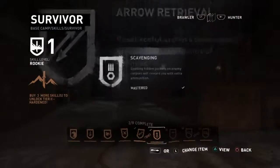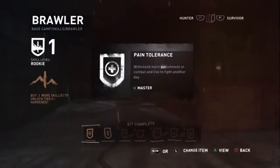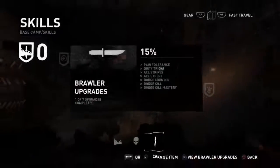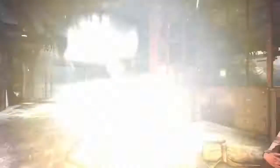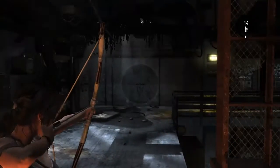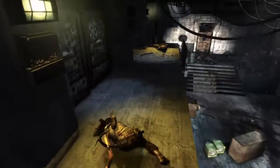The next two upgrades I'll pick up are Pain Tolerance from the Brawler category, and the Faster Firing Rate upgrade for the bow. Pain Tolerance makes me tankier, which means I can absorb more damage without dying, while the Faster Firing Rate upgrade gives me a little bit more DPS, and it also lets me correct my mistakes in case I miss a shot or two, since I can fire the next one much faster. There's a pretty big encounter coming up, so these two will help with that a lot.